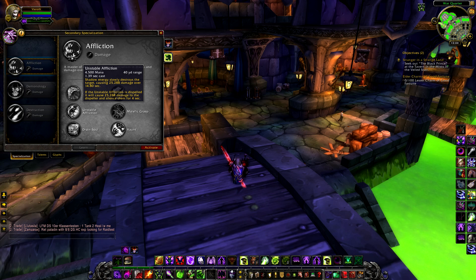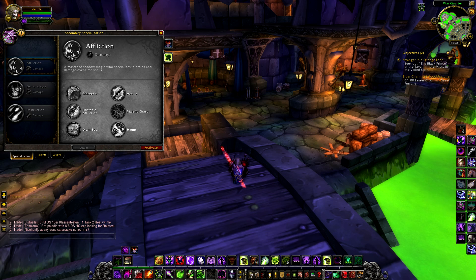Unstable Affliction has a 1.39 second cast at a cost of 4,500 mana on a 40 yard range, causing 25,288 damage over 14.80 seconds. If Unstable Affliction is dispelled, it will cause 25,288 damage to the dispeller and silence them for 4 seconds, as usual.